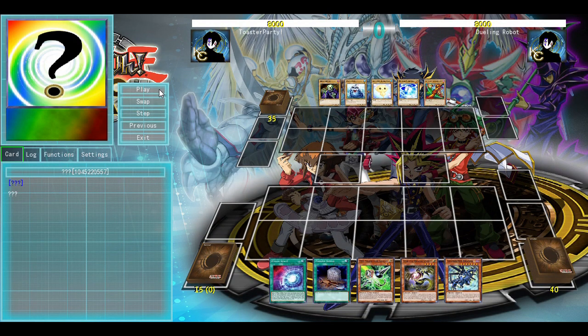Hello Stoaster Party, bringing you an episode of Dragon Link version 2 post-Banlist Test Hands. Without further ado, let's get into what this deck can do now that we can't use Buster.